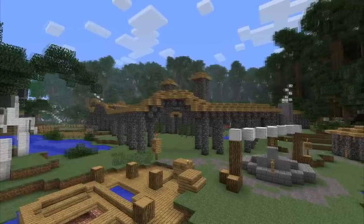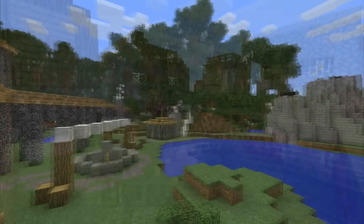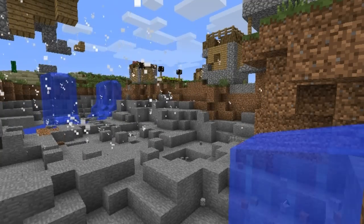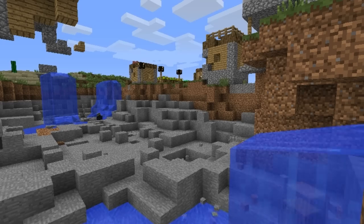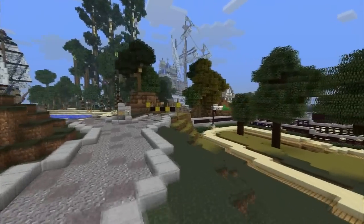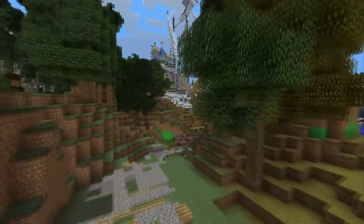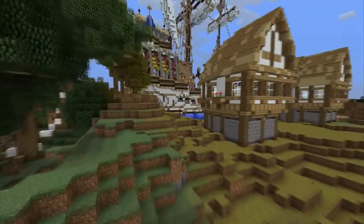Sometimes a man gets a little too trigger-happy when unwanted visitors come by. Sometimes that villager gets a little too lippy, and accidents happen to his entire village. When the worst comes to pass, you can take pride in knowing your world can be restored with the push of a button. Easy as that. You can use it to ensure that your home is always pristine, and to remind that uppity villager who's in charge here.